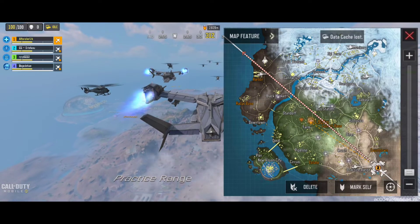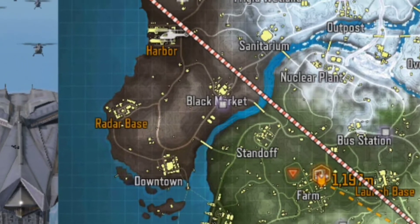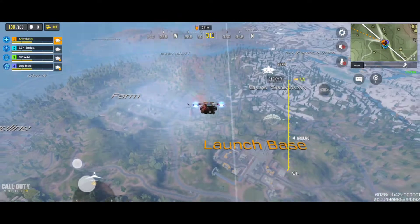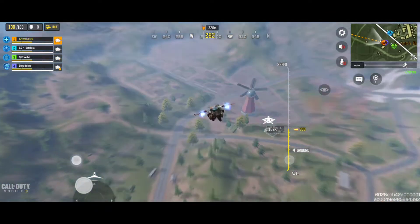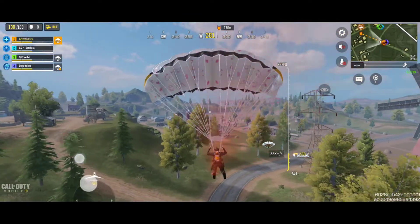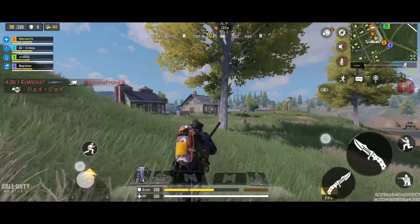Hey viewers, do you want to know how to use the data cache? Do you see the map? The glowing thing — that's the location of the data cache. You must have it in battle royale. The data cache is located in Launch Base. It is random every time you go to battle royale; the data cache will be moved to a different location. We will go there first — first come, first serve only.